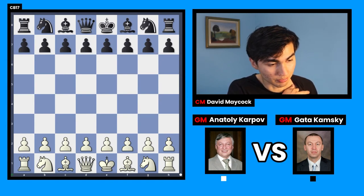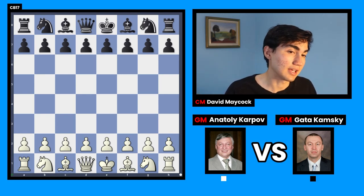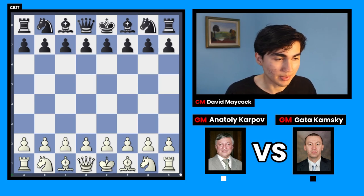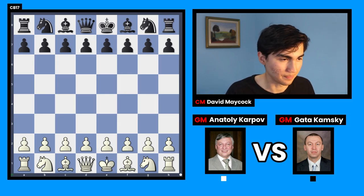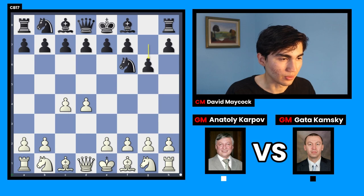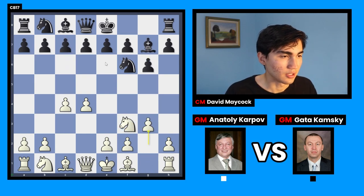We're going to look at a game played with the white pieces by Anatoly Karpov — very famous, former world champion, strong Russian player — against Gata Kamsky, which is another big legend of chess. I want you to notice how Karpov always keeps things under control. The game opens with d4, knight f6, c4, g6.